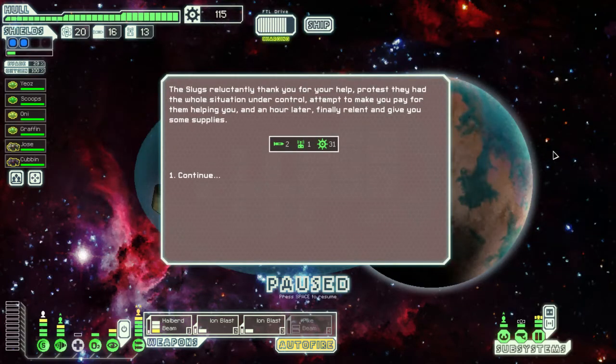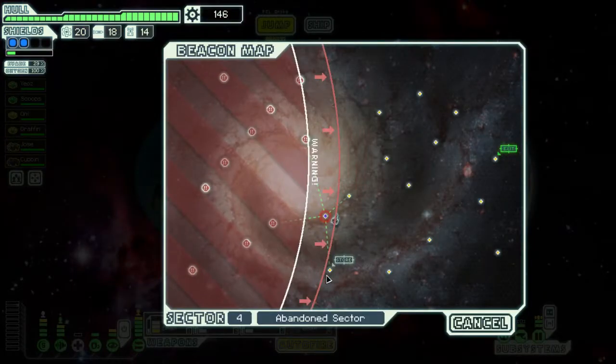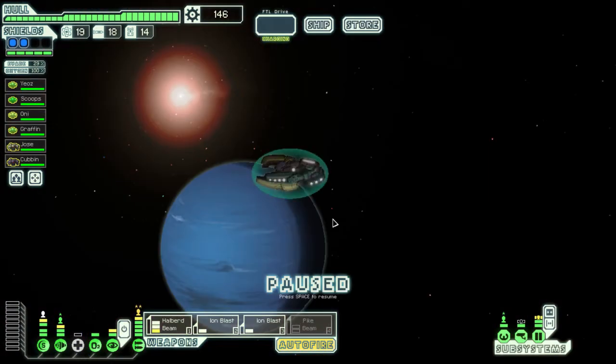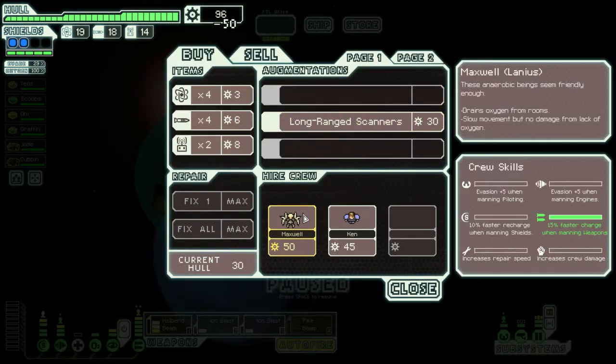Contact the slugs — oh my god, they actually gave me money. I want to hit this door and then work my way up. I should have time to make it all the way up there, so I'll do that. Scrap recovery arm — yes, tempting, but no. I'll take hacking. That's going to be a good one.